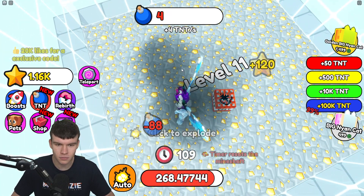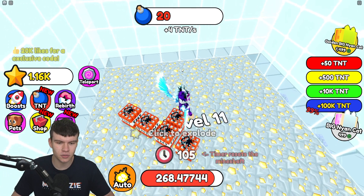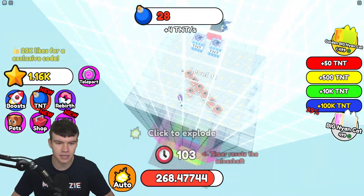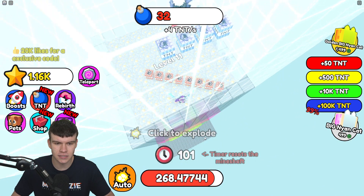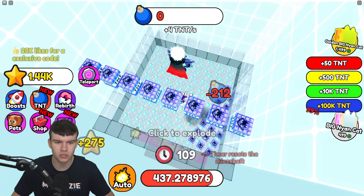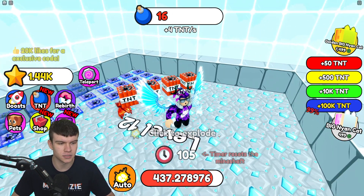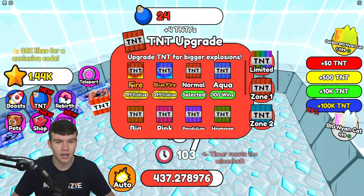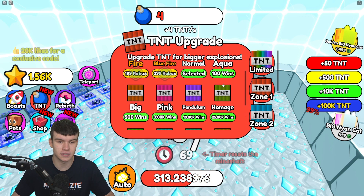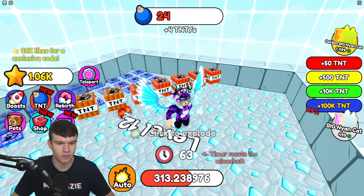We're on level 10 right now, and this is actually seeming to be quite easy at the moment. We need to get down to 68. I think if you get down to this level, maybe we finish this one off. I'm not too sure how we get these different TNT skin colours, but that's going to be quite cool. Actually, maybe it's here in TNT — yes, it is. You upgrade TNT for bigger explosions. We can't afford the big one, so I think we'll select that one right now.